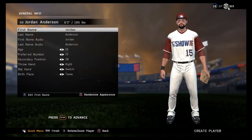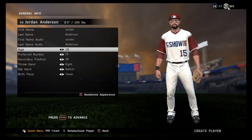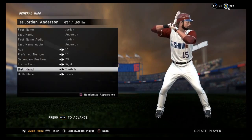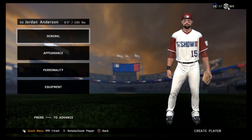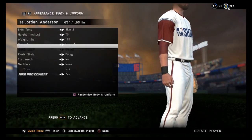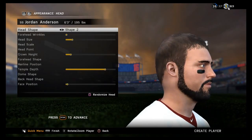Welcome to MLB The Show 16 on Squad Gaming. Today we are creating our Road to the Show character, Jordan Anderson, a kid out of Texas who moved to the Midwest to go to a prep school and play high school baseball — a very talented prospect. Most top colleges want him, but Jordan Anderson is trying out today for Bowman's Scout Day to see where he'd get drafted after the scouts see what he can do on the field.